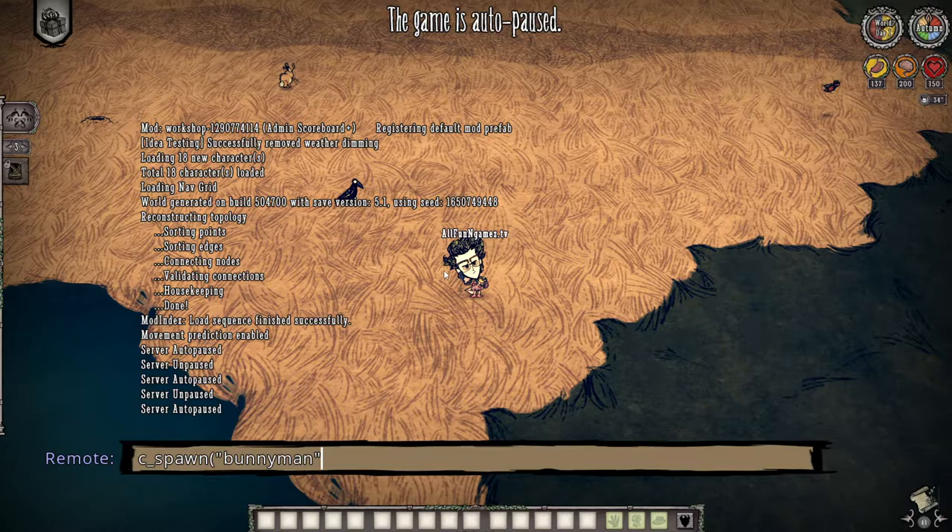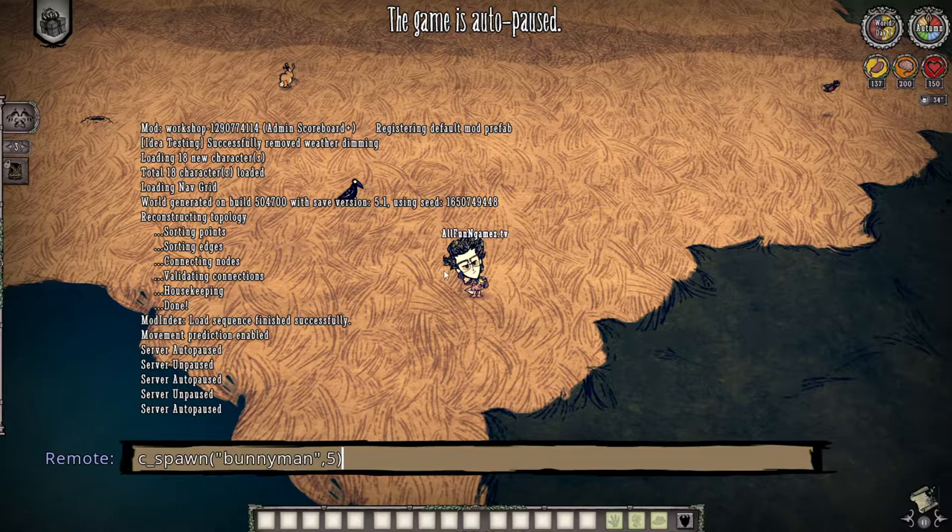So bunny men there, but that's not all. Now you have to press comma and enter in how many you want to have. So if I want to say have 10 of them, then I would do 10. If I want to have five, I do five. And then you've got to close a bracket. That is how you spawn in said entity or whatever you're looking to do.